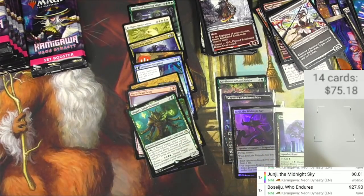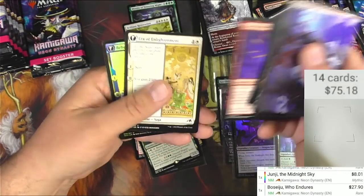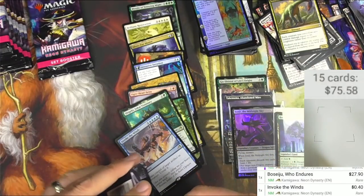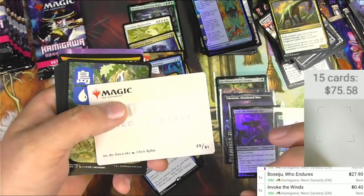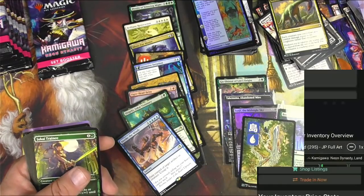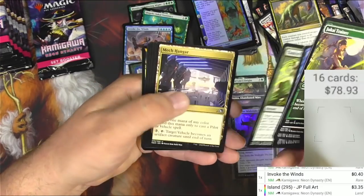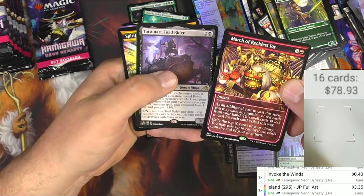Wow, it's 14 minutes in and I'm not even halfway through this box, so I better pick up the pace and skip through the commons. I'm going to invoke the winds — nothing big there. Behold the Unspeakable and a Blizzard from the list. There's Ao — the regular land, the island. Let me see what the foil would have been — it's $3.35 just a little bit more, so we'll leave the foil on there.